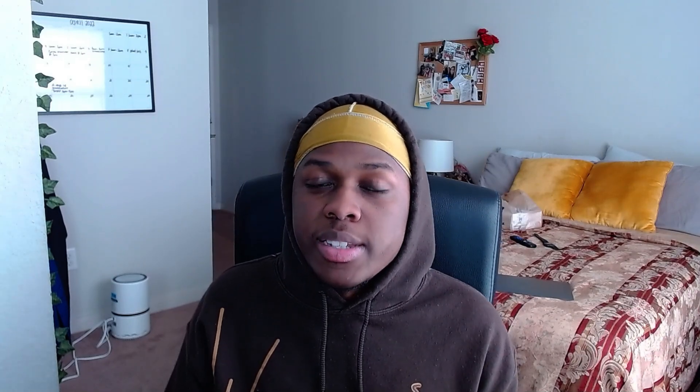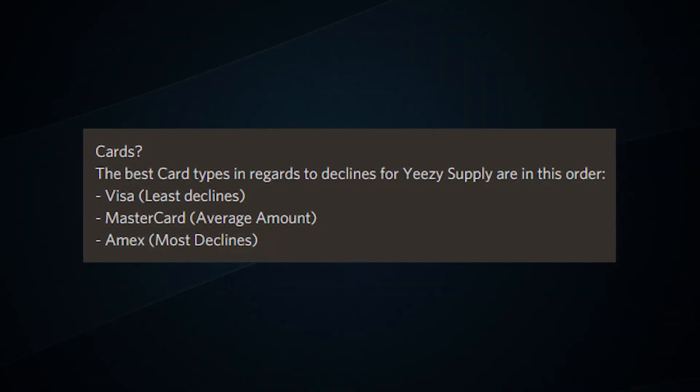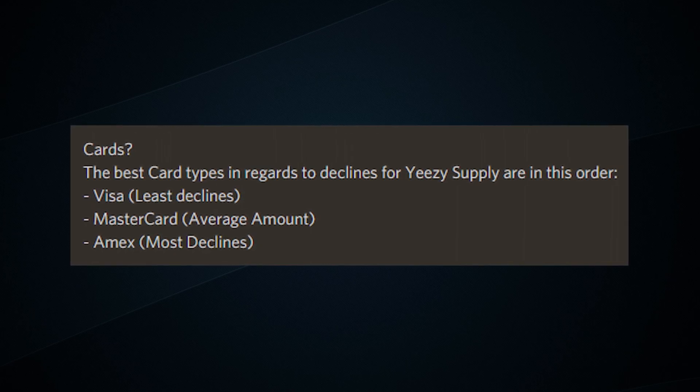The last thing I want to talk about is profiles and the types of cards you should be using. I'm no expert on this, especially because the last few drops I've been getting tons and tons of declines. Since then I think I've fixed the issue, but I haven't been able to test it out just yet — if you want to know the results, make sure you follow my Twitter and join my Discord. As for cards, a lot of people recommend privacy and slash cards. Based on a screenshot from Justin, American Express is going to decline a lot more than those other cards. Now, I don't want to doubt these stats because he has information about every card that people are running in Valor and he can see the numbers. But one of the most interesting things I've seen is I've been running privacy cards for the past few drops and I've probably racked up easily over 150 declines in just two drops.